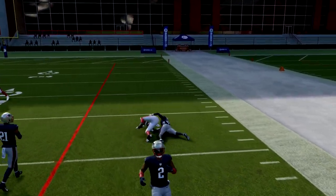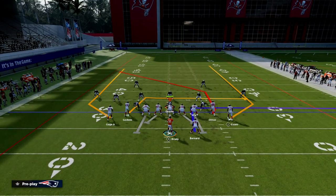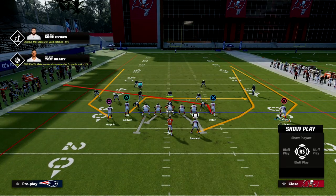Whether it's a crosser or a post, either one works fine. Mixing them in with the slant route was one of Clef's best strategic initiatives.